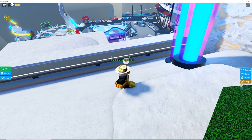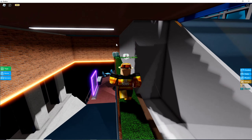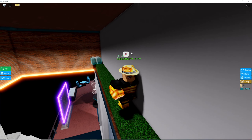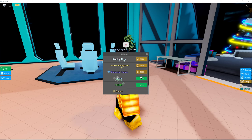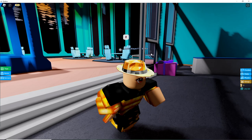We just need to find the last one. The final present is located in the train station — just go down here and you'll collect the final one. You'll receive the badge and the tag. To equip it, click on the tags on the left just above items, scroll down, and click 'use' on the snow one right there. And there we go — it's equipped.